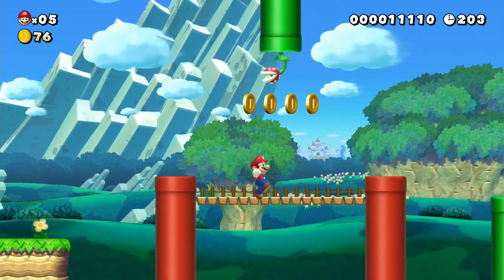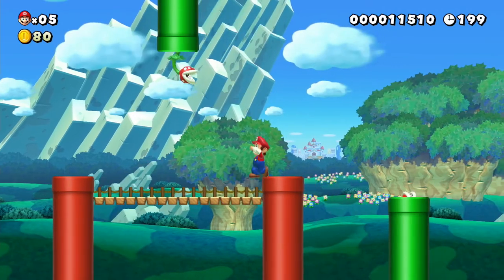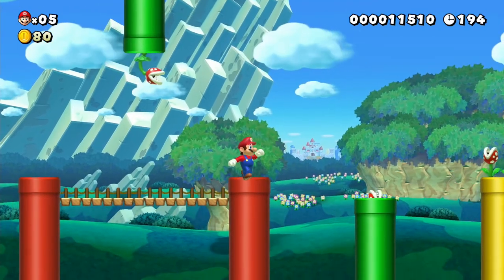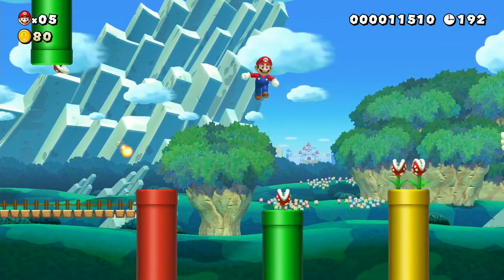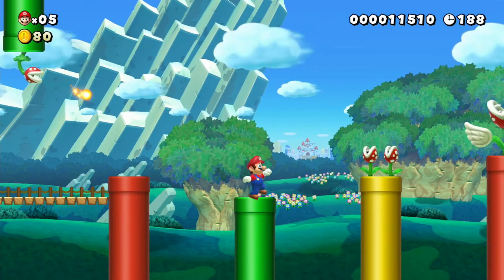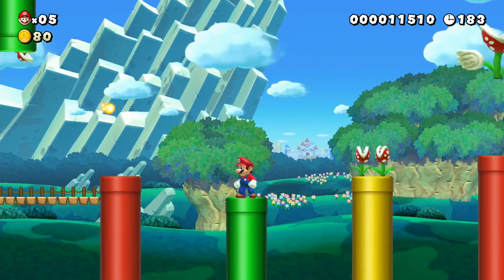Okay, here we go. We've got a Venus Fire Trap - that's pretty easily avoidable. If you stand underneath them and don't move, they'll never see you. And T-Rexes. Okay, let's wait. What are you expecting me to do here?